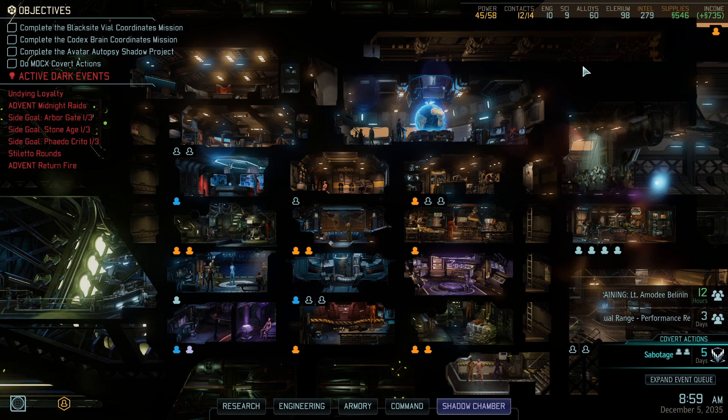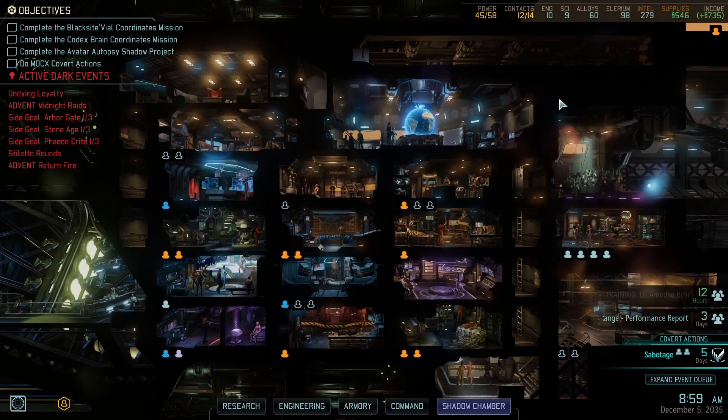Our Psi Operative is slowly getting ridiculous — he's got a lot of abilities at this point: Soul Storm, Null Lance, and Void Rift. He could probably be devastating in and of himself. We have an additional Spark for backup, we have options. But we have a lot of missions to do, so we're going to have to be really careful with how we do them. But I think that's going to be all for now. We spent a lot of money just now, but our income is enormous — that's not too bad.